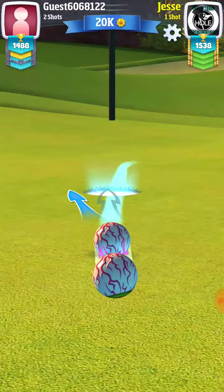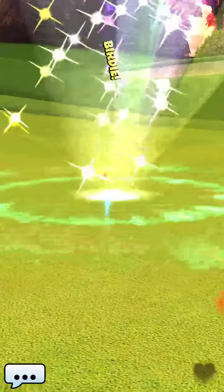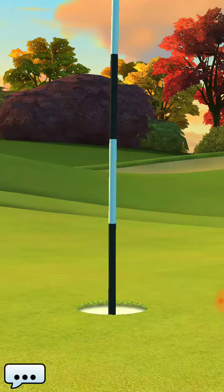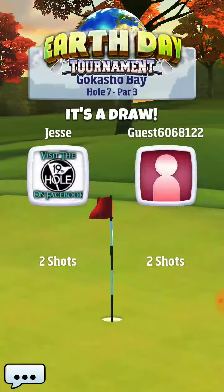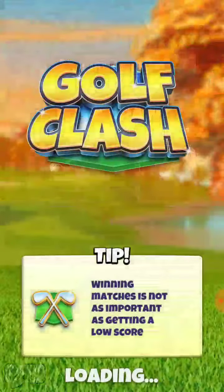You always want to get the ace, but whenever you end up right around the hole on a par three like that, with so many different things that can happen on the shot, you've got to be happy. That's how you play hole number seven from the back position of this par three. Good luck to you all in the tournament.